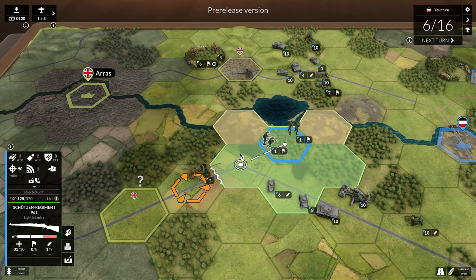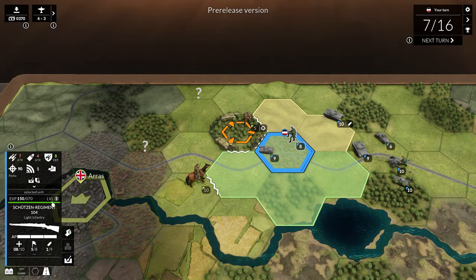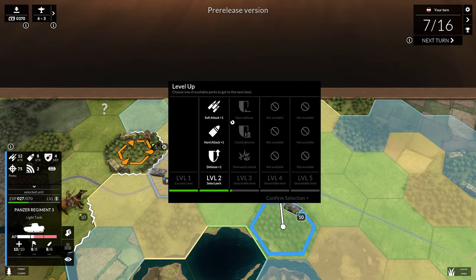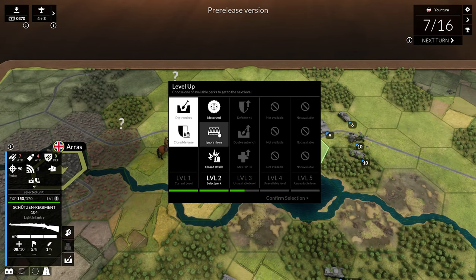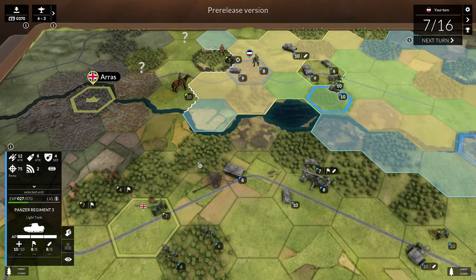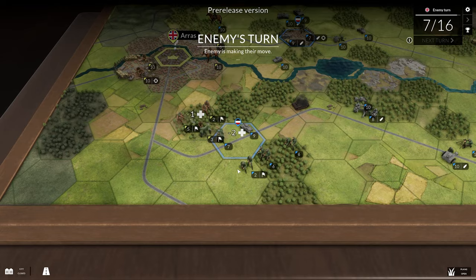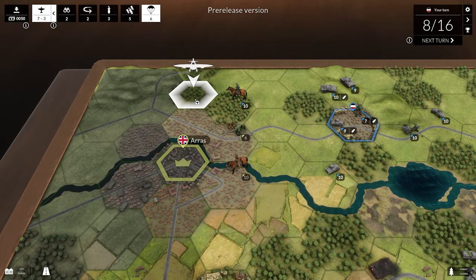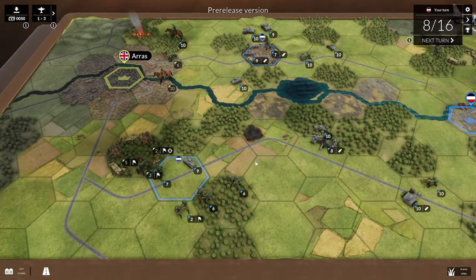We did lose an infantry unit and these guys are now really low, so we're going to have to heal them up. Before we progress, we're going to give our units some upgrades — some close attack upgrades on my infantry and some more defense for this Panzer. We've got a couple of upgrades which should give us an edge in further engagements towards the town. We can't para-drop there, so why don't we para-drop right here and get some paratroopers to come in.